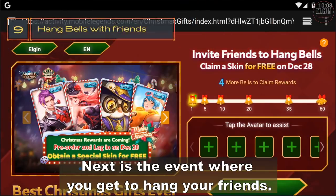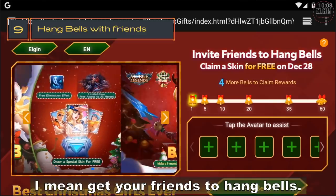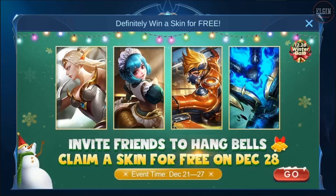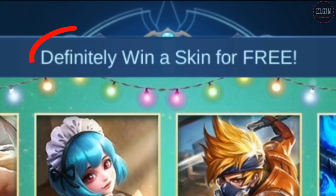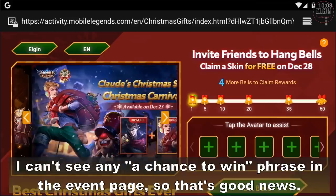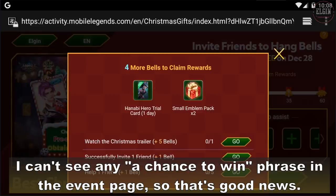Next is the event where you get your friends to hang bells. You will get a link and share it with your online friends. What I like about this event is that they put the word 'definitely' on the splash page, so this means that once you complete the tasks, you will definitely get a skin — I can't see any 'a chance to win' phrase on the event page, so that's good news.